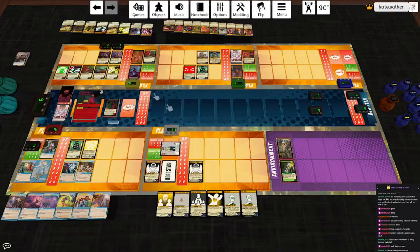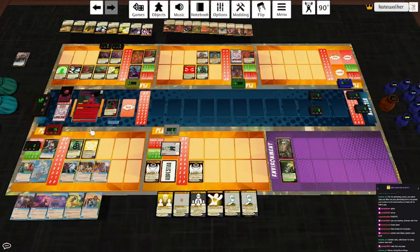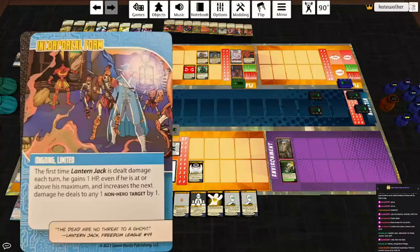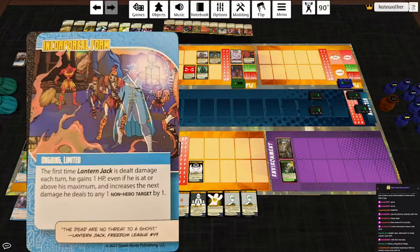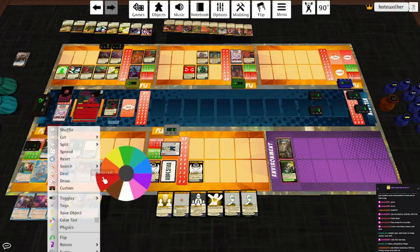The Possessed Corpse hits the lowest, which is Lantern Jack, who is immune. Ghoul hits the second lowest, which is Necro, who has to suck it up. Incorporeal Form — he's finally set up. Hooray. Power: he will hit Shadow Weaver for four and himself for two, which means he heals two off of Happiness. Then he heals one off of Incorporeal Form, which puts him over his maximum. Draw a card.